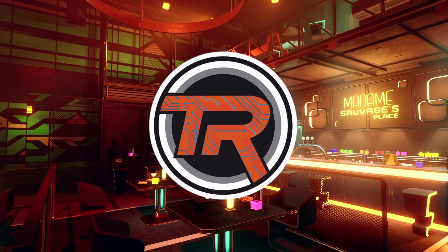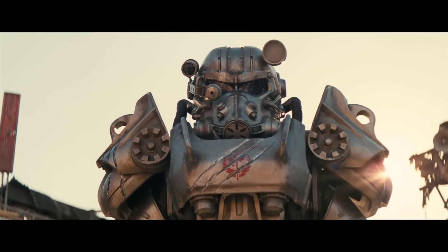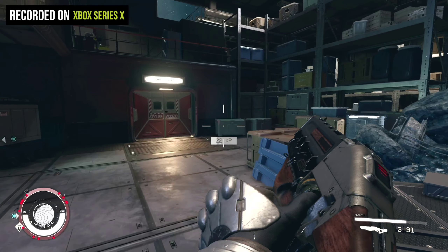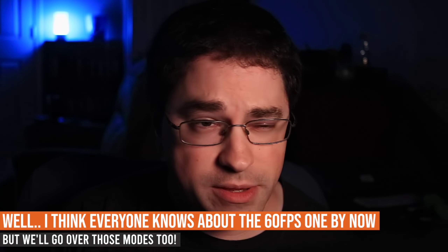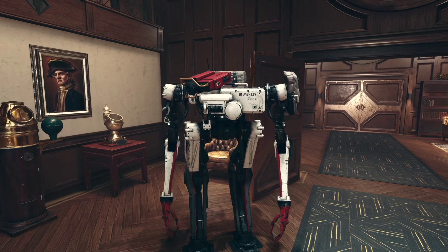Hey everyone, it's Matt aka TechRanger and today let me take a look at Starfield and some settings that I think you all should know about, mainly if you're coming back to the game or haven't played in a while. There was the Fallout TV show and the Fallout 4 next-gen update, so there was a lot going on at the time, but there was also a pretty big Starfield update. So I wanted to take a look at some of these settings because I've been playing a lot of the game lately — settings that I think not everybody knows about because they were maybe added in an update before this one and can be pretty important if you're starting a new game or coming back.